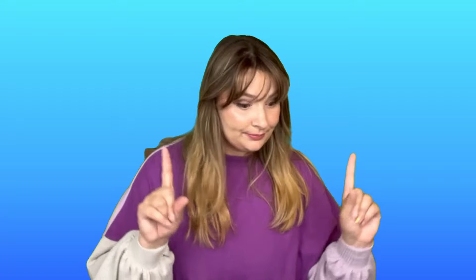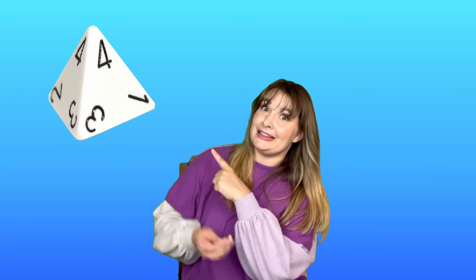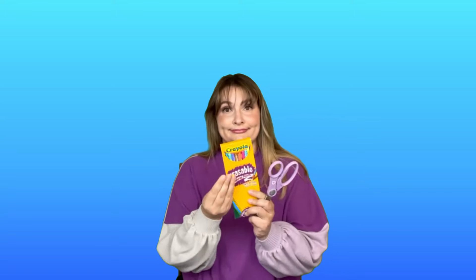You will also need a three-sided die — it's kind of like a pyramid, it's kind of hard to see, so I'll put a picture up right here so you can see. You will also need some colored pencils, crayons or something to color your monster with, some scissors, some tape — the tape's over there, just imagine some tape.